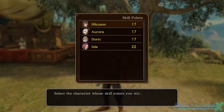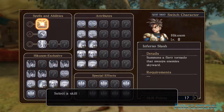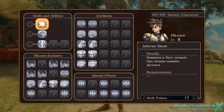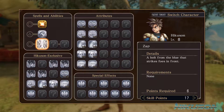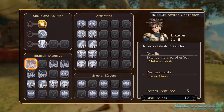We can allocate now. We have 17, 17, 17, and 22 - she obviously has 22 because she just joined. It's like a full skill tree! Options include 'Summons a fiery tornado,' Inferno Slash - already have that - and Flame Slash, which forces gouts of flame from the ground to blast enemies away. Six points to get that, and I have 17 total. There's also Zap - these are exclusive skills to my character.